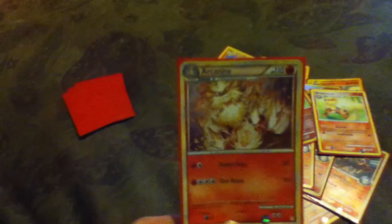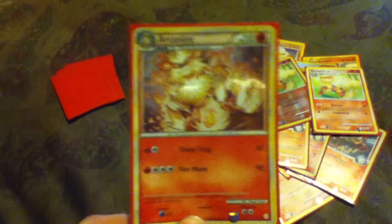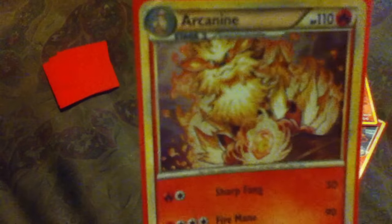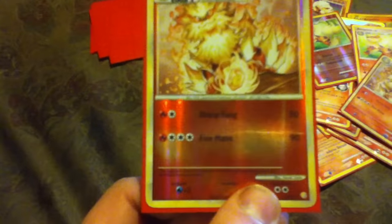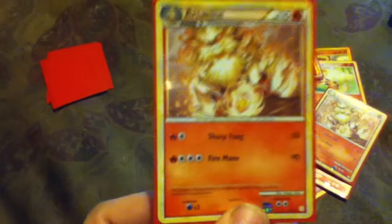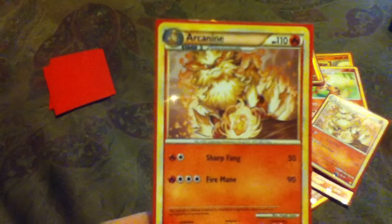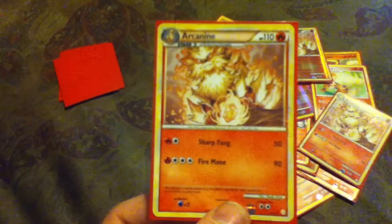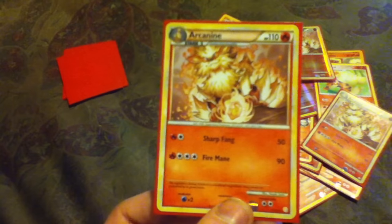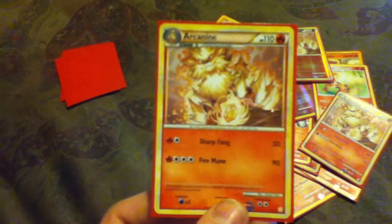Here's the Heart Gold Soul Silver Arcanine — he's got a Fire Stone, so he just evolved. This is the holofoil — it's a particularly shiny one. Here's the reverse foil because every card needs one — he's got Sharp Fangs. Then there's the non-foil version, which came in a starter pack, making it actually the rarer version unless you had the starter pack.